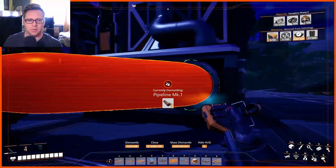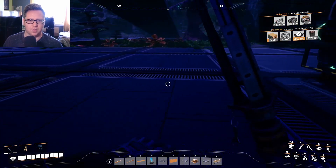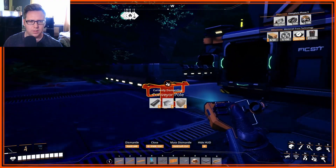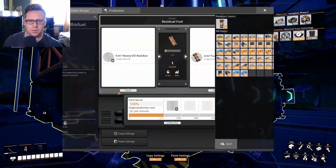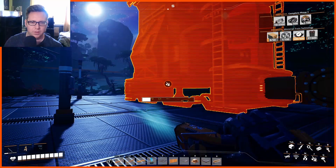It's freaking confusing at times. So in total I could have like 40 heavy oil residue per minute. I'm going to take out all of these. I'm going to have to reorder everything because it's just not working in this format. So residual fuel is made from... I can actually underclock that anyway. I'm going to take down everything I've built and re-lay it all out.